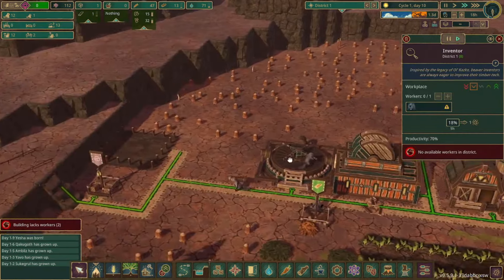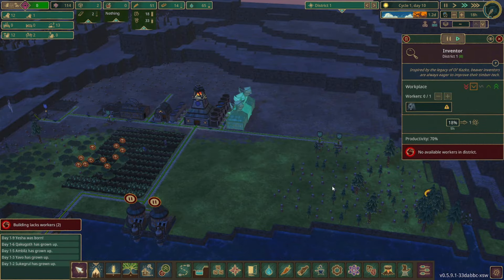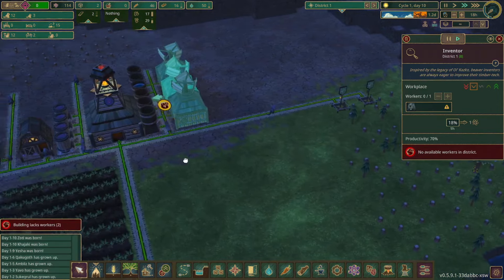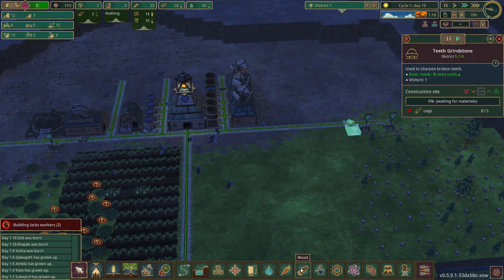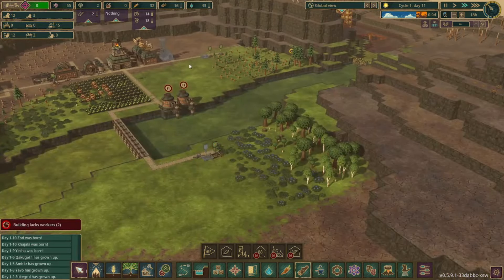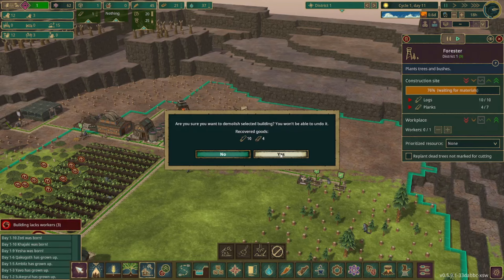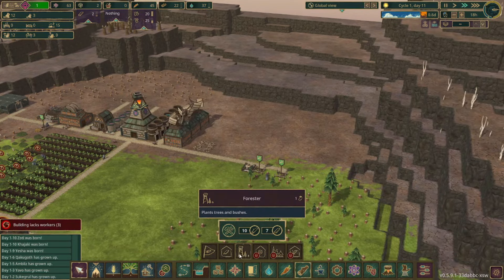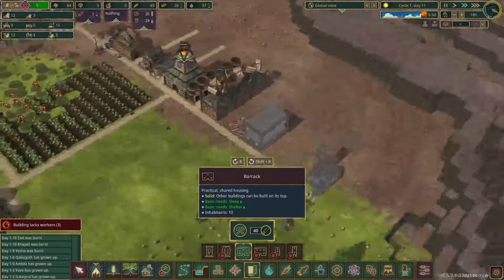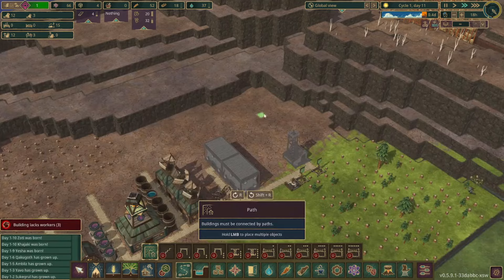We have the first beaver working in the large power wheel and some working the lumber mill as well, getting those planks going. As soon as we get that forester down we won't have to worry about losing any trees. One of the beavers actually chipped his tooth, so we'll get this teeth grindstone set up — we can unlock it right now. With all the wood we have remaining I'm not worried about running out, so we can also look at building some houses, which is kind of important. Before they finish this we're going to move it to shift it over a bit and get all the resources back.